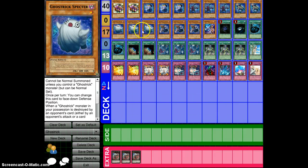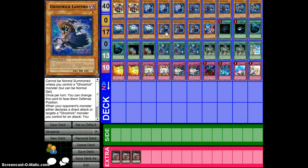Spectre is your draw power of the deck — whenever a Ghost Rook monster in your possession is destroyed by battle or by a card effect, it special summons it face-down and you get to draw a card. Lantern is basically your battle fader of the deck, because if you're attacked directly or if it targets a Ghost Rook monster for an attack, you special summon it and it negates the attack. So it's pretty cool.